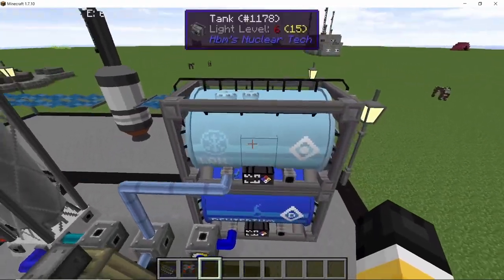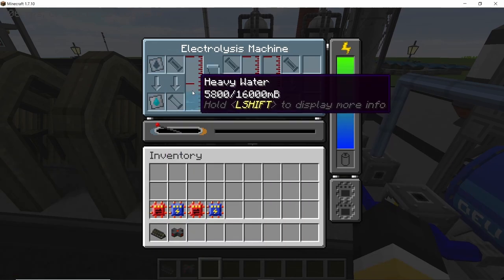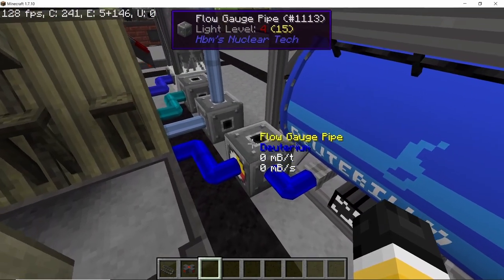For now let's go with heavy water — it will give out deuterium and liquid oxygen. I have all of the tanks set up along with all of the pipes, and as soon as the fluid identifier is in, the machine will start doing its thing. We get deuterium and liquid oxygen, but the rate at which we get it is pretty slow.